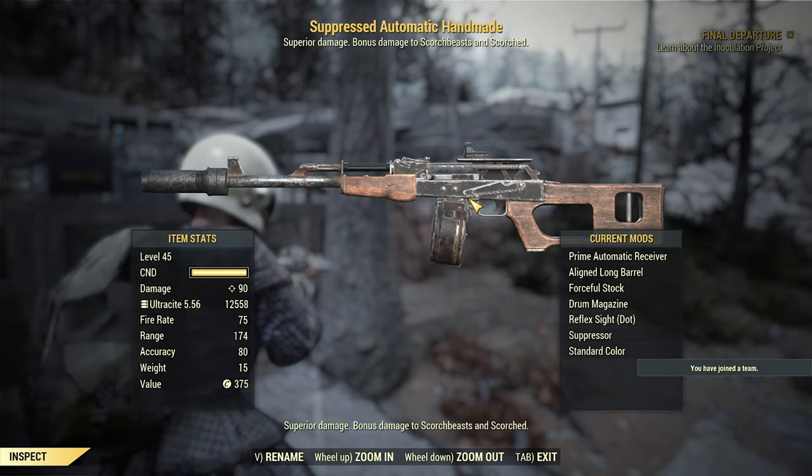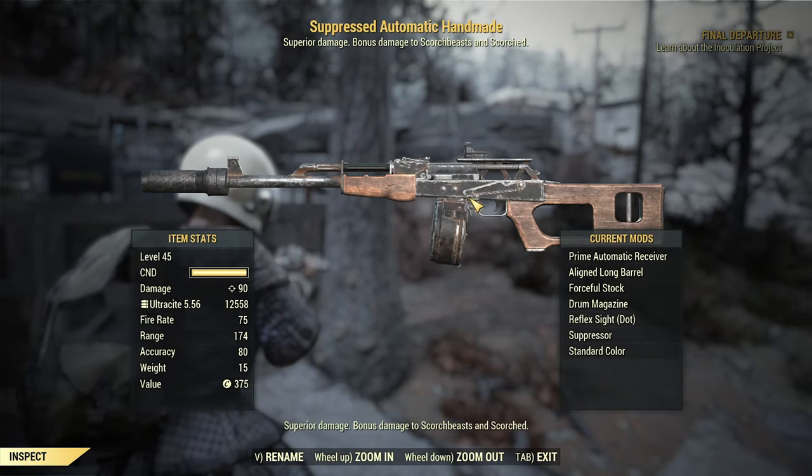For the weapon, I recommend a max level automatic rifle that uses ballistic ammo — I suggest a handmade rifle, combat rifle, or The Fixer. For mods, I usually use a powerful automatic receiver or a primed automatic receiver if I have the ammo. I prefer to mod the weapon with a maximum clip size, but reload and armor penetration are okay too. The aligned long barrel and reflex sight help with AP cost, and the suppressor helps with sneak. It is not required to have a legendary weapon, but it does help. Anti-armor, bloodied, or quad automatic rifles with 25% faster fire rate and 25% reduced AP costs would be my recommendation.